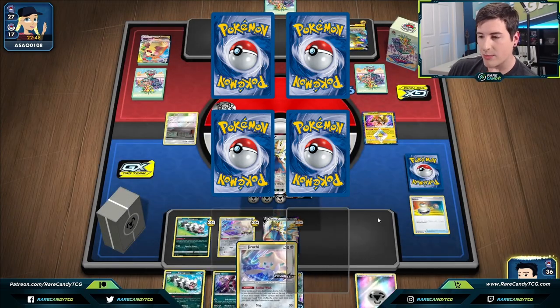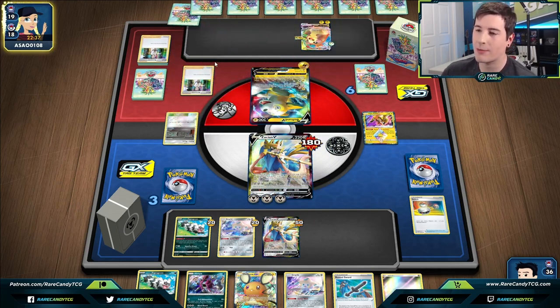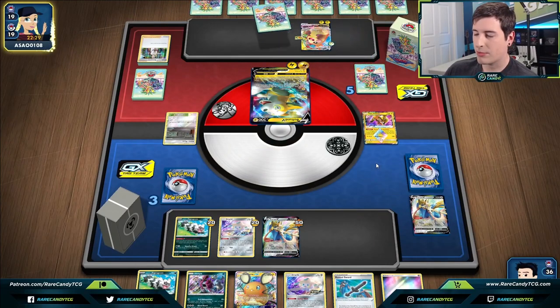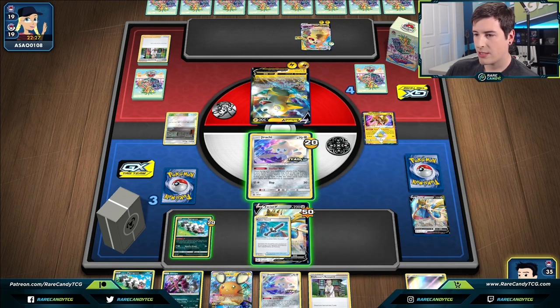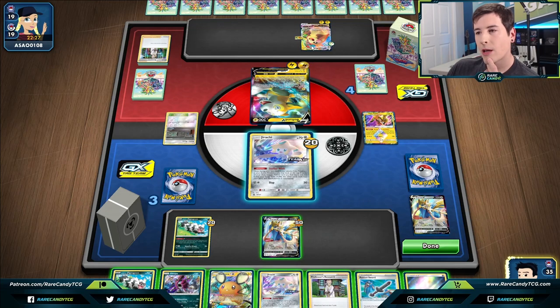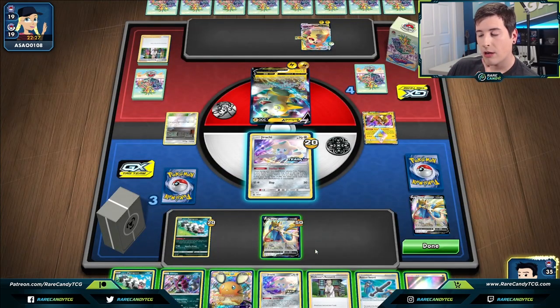Unfortunately our board's going to be rough after they knock out our Zacian, but we're going to get three prizes plus whatever our top deck is. They top-deck the Research — either way, they're going to go for Vault Storm. That's annoying but we'll make it work. We get a Research — fantastic! We're probably just going to target down this Boltund V-Max and go for the Crobat for 60 damage. Pretty good turn from our deck in response.